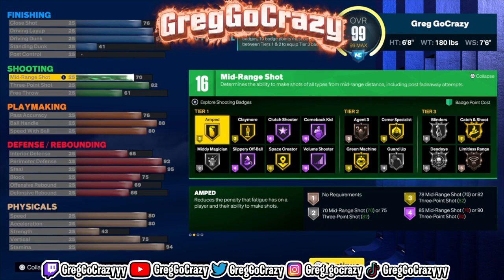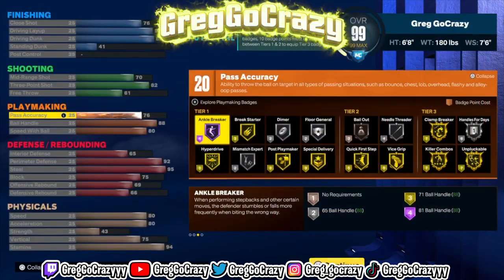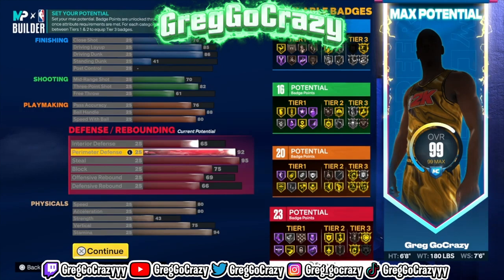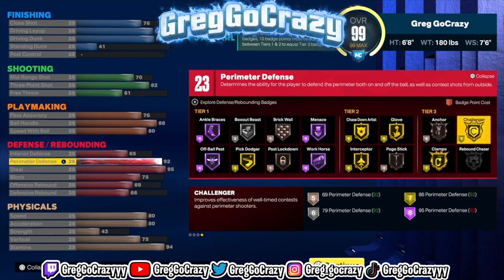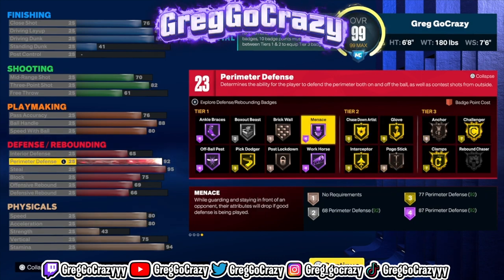You get even more if you hit level 39 and put the plus four in whatever category you want. If you got the rebirth, this build can potentially get almost 30 defensive badges — specifically 28. If you hit level 39 other seasons you might get more depending on what you put it on.